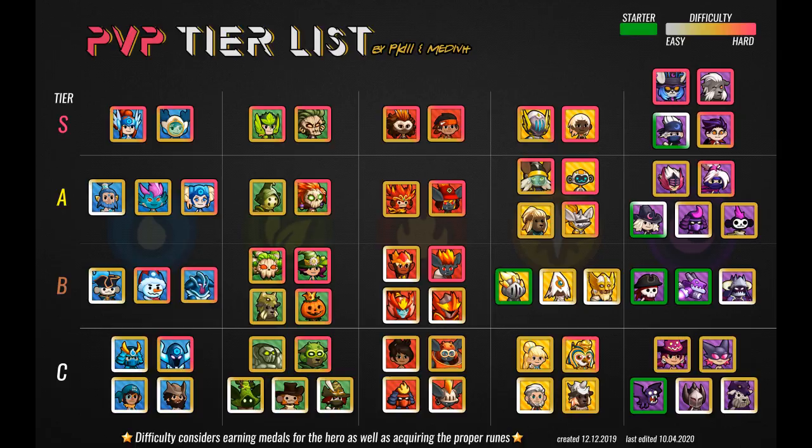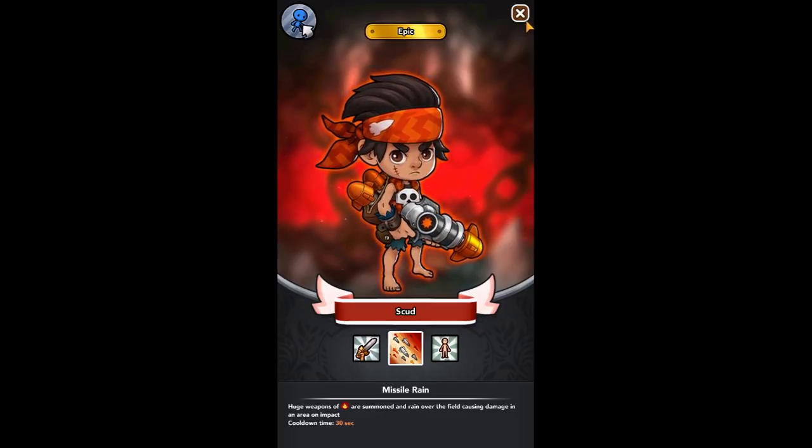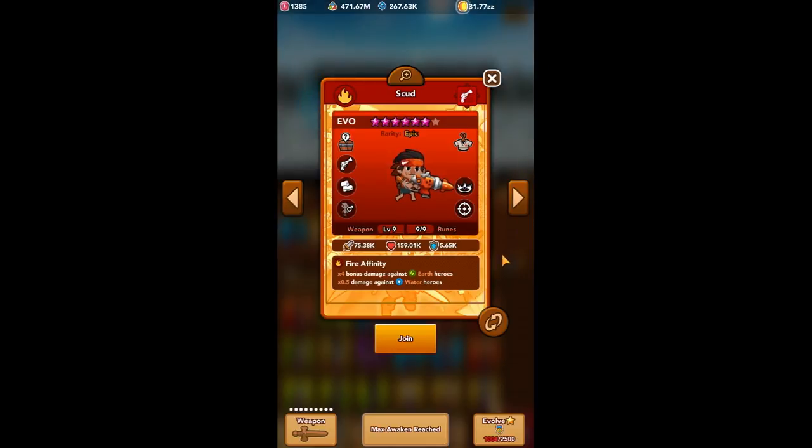Let me know what you think in the comment section below. In addition to being used for PVP modes such as Arena, Guild Wars, and Blitz, Scud is also used by many players for staging. If he spawns first and there are no enemies that have spawned yet, he will target the crystal and can destroy it before anything else happens. He does have a slower move speed and will clear stages slower than Monkey King in most circumstances, but he is very viable for this game mode and could be considered if you prefer his ultimate over Monkey King's.